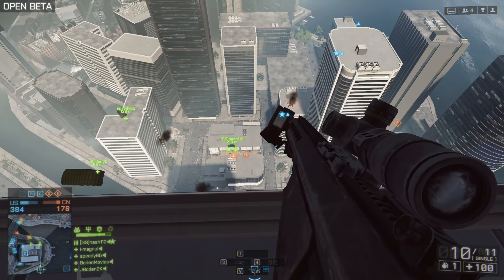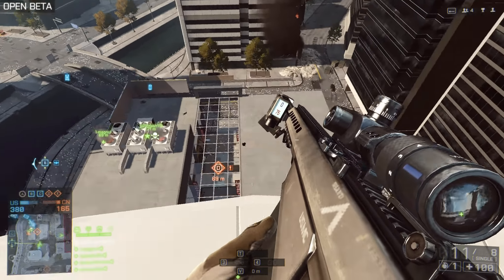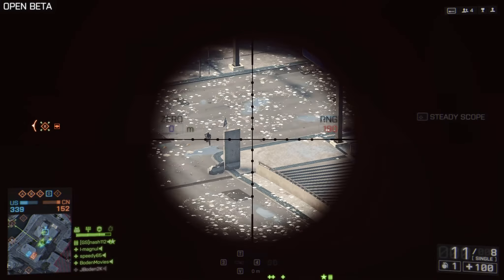Oh fuck, come on and miss. Where are they? They're below us? I picked up someone to go in and he had two — I got one but I just got destroyed by the other guy. I got the other guy. We need to go back to C, take B and A.